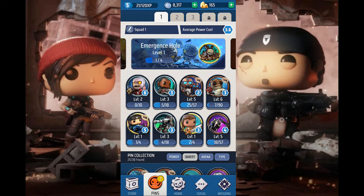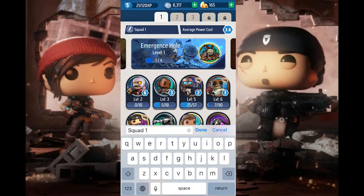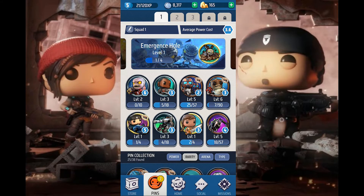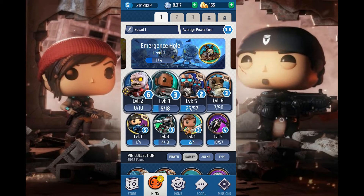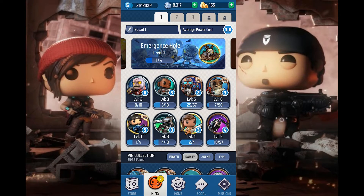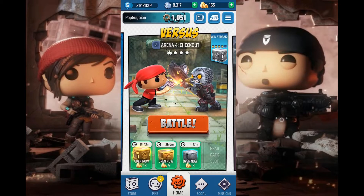Up here in the top left you can change the name of your squad if you'd like. Average power cost — when you play the game you're gonna have a bar on the bottom that's just gonna be ticking the whole time. That is just the average of all your troops combined. Each troop is worth a different amount of power, and as you level up you can get more tabs to save different army compositions.